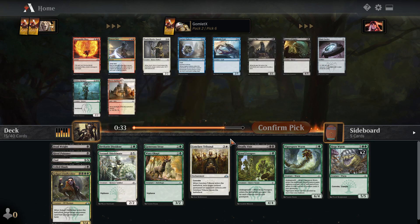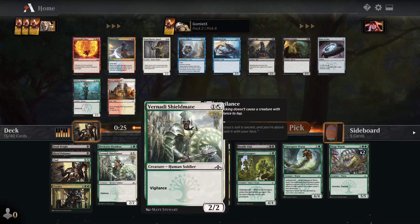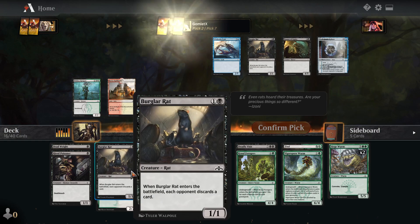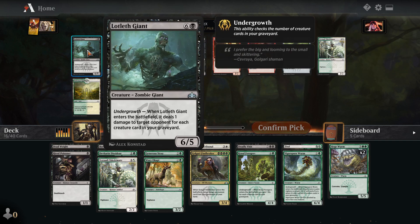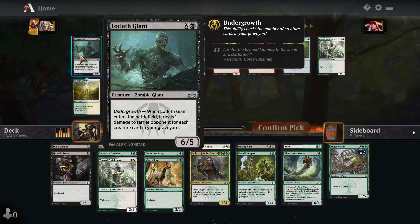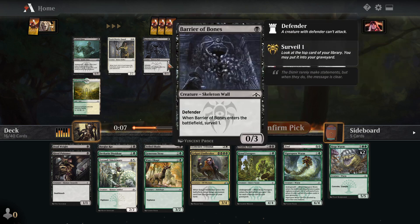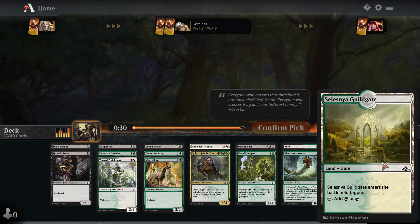So we took Conclave Tribunal because it was by far the best card in the pack, just in case Selesnya ended up being more open. But it looks like we can stick to Golgari. I'm going to take Burglar Rat over Pitiless Gorgon but I'd like to see more Gorgons later. We can take a Selesnya Guildgate to help splash in the Tribunal. Otherwise we're looking at Barrier of Bones, Child of Night, or Lotleth Giant. I already have a lot at expensive mana costs — two seven-mana 5/5 Tramples and a Vigorspore Worm — so I don't need Lotleth Giant. Child of Night trades with so much stuff. I might take Barrier of Bones, but I'm actually going to scoop up the Guildgate.